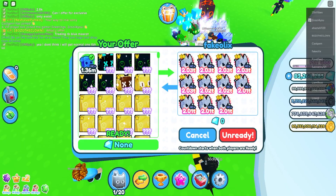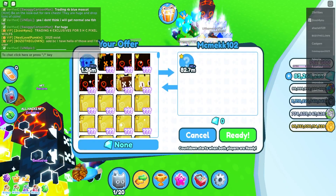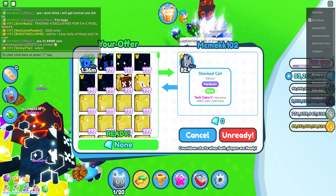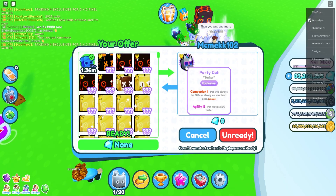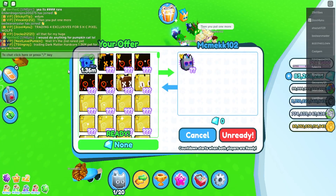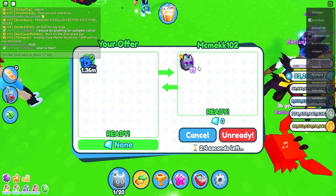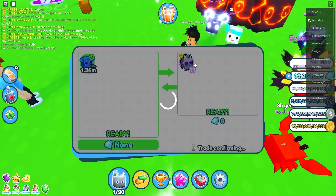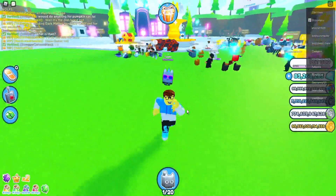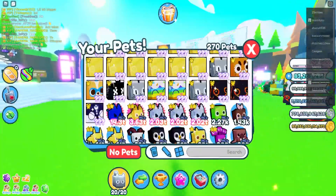I'll take all those pixel wolves if he's actually giving them away, but he probably wants a huge pet so I'll have to cancel. What's this — an 82? Oh, a stack cat — I'd probably trade for that. He switched it to a party cat! Come on, can we actually get a party cat? He's doing it — no way! Let's go! We just got an exclusive from a hardcore pet!